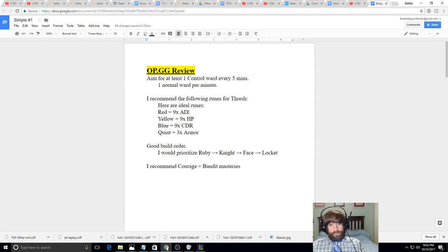A nice build order would be Ruby Sightstone into Face of the Mountain. From there you can choose: Zeke's if your AD carry is really far ahead, Knight's Vow is a good choice but remember Thresh only gets half benefit — only redirecting 6% of damage. Locket is actually pretty good because there's a Cannon in the game. If Talon gets fed, Zeke's would be good since it gives 60 armor, CDR, and a steroid for your AD carry — buffed to 25 extra damage on-hit. For masteries, make sure you have Courage of the Colossus and Bandit.